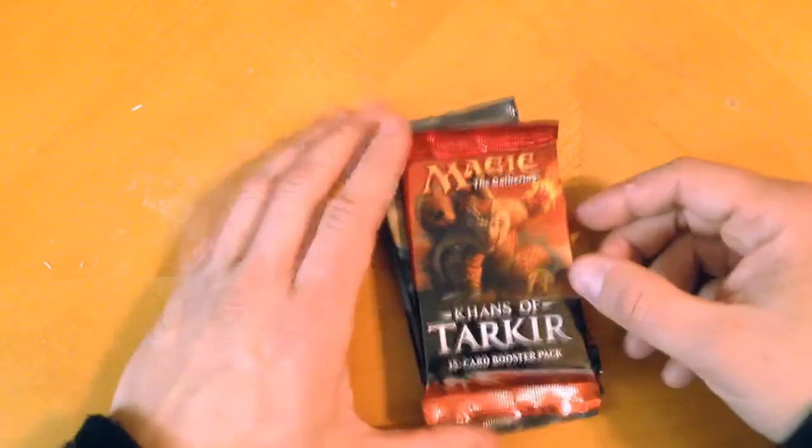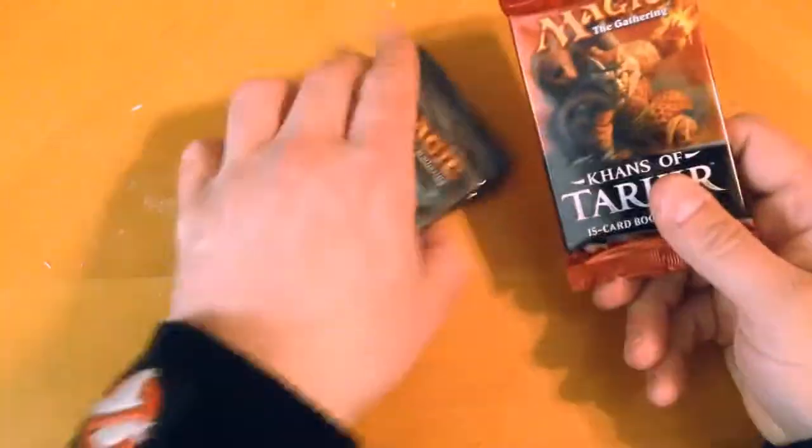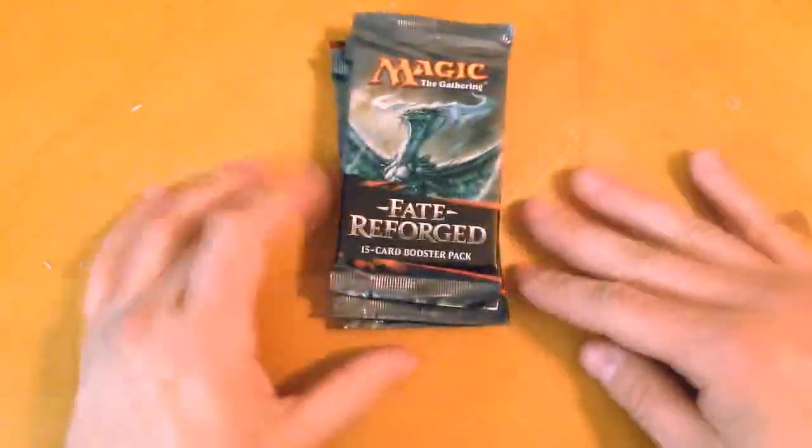Hey guys, Dahmer's Cool Stuff here, and we're going to be cracking some packs — three Fate Reforged, one Khans of Tarkir. Let's see what we get. We're going to open up the Khans of Tarkir last.